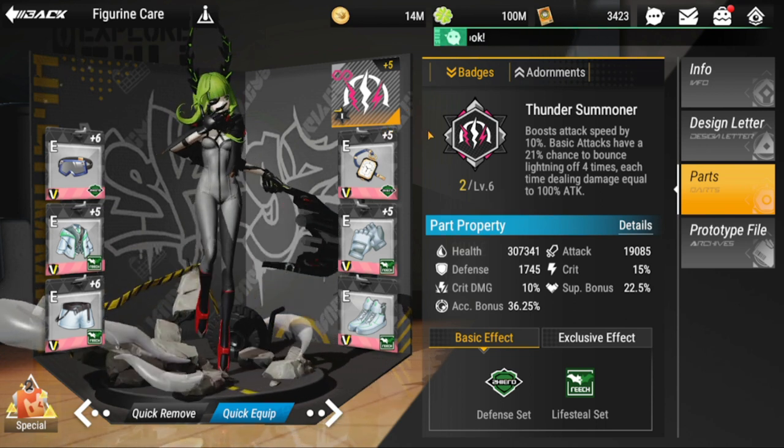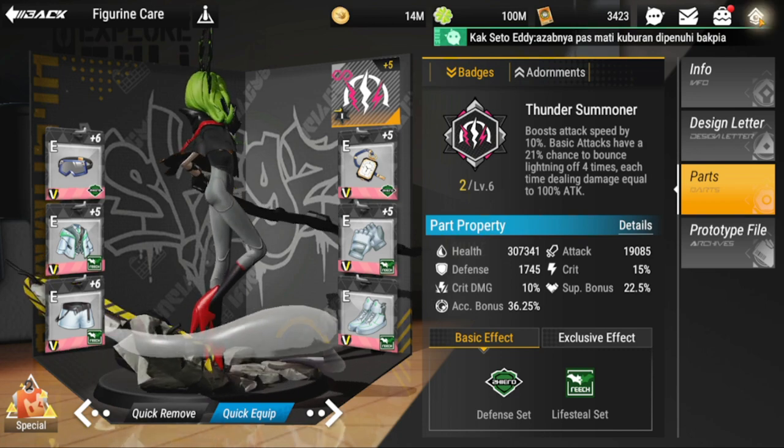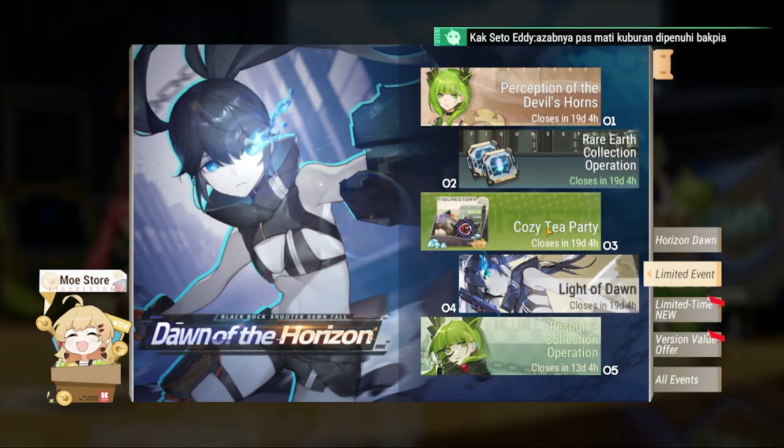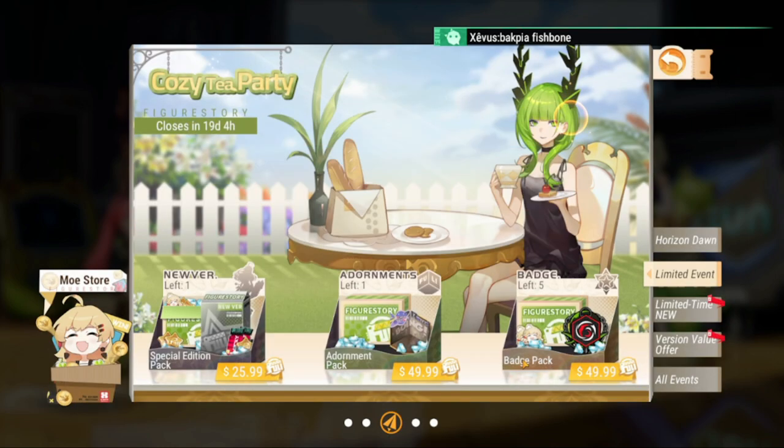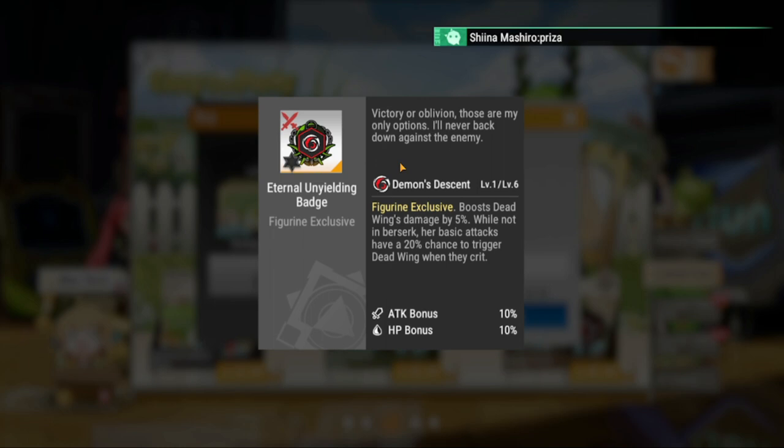Let's look at her unique gear. Her adornment requires a purchase, and right off the bat I'm not in favor of recommending it. It enhances her passive — when casting Dead Wing, it boosts dodge chance by 4% and all damage by 10%, but this effect lasts only five seconds and stacks up to three times. It's a very short effect, so I don't think you'll need this adornment.